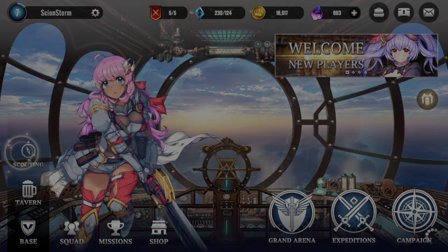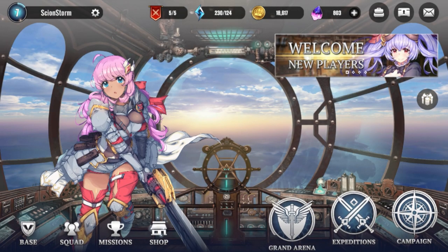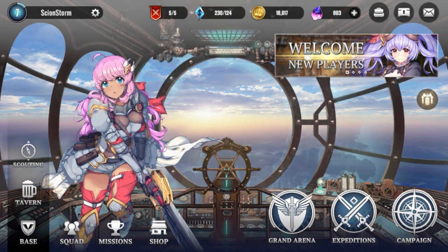You can also go with the normal scouting, which is basically sending away parties. You pretty much get currency and exp for doing that, so I sent multiple ones out.